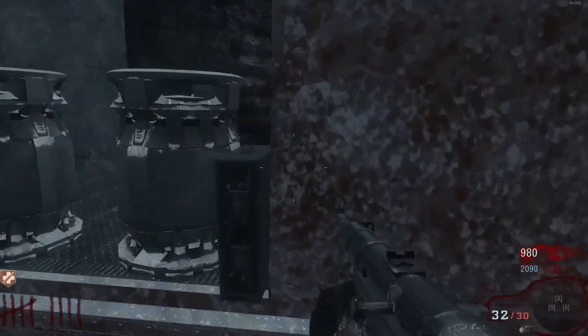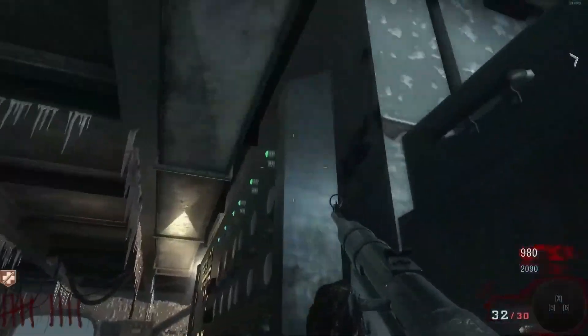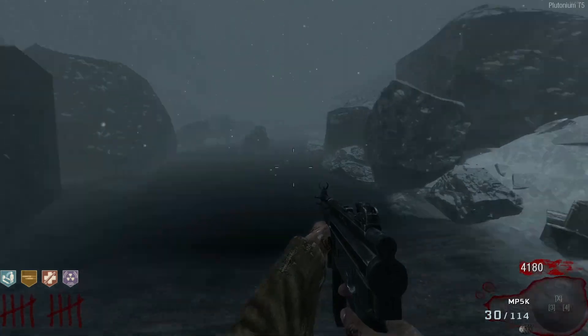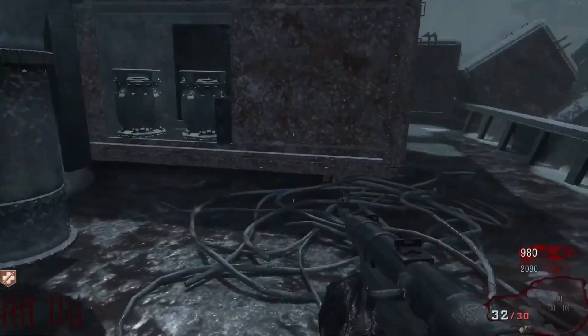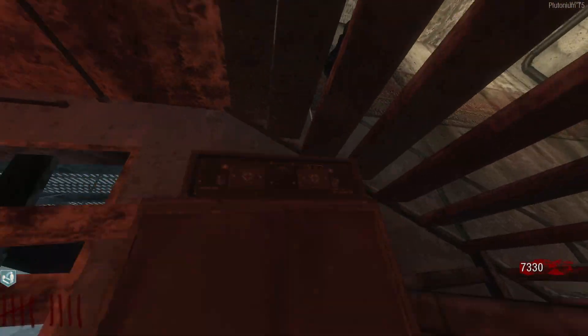Now four morse code radios need to be activated by pressing your interact button in this correct order. The first radio is under the power room in this corner on top of this cabinet. Second radio is behind the lighthouse next to the Stamina Up on top of this barrel. Third radio is at the back of the second ship inside this train car on the right of the barrier. Fourth radio is back at the door under the staircase on top of this cabinet.